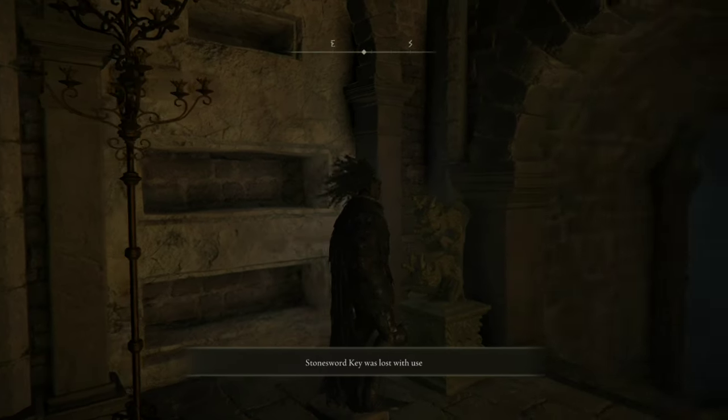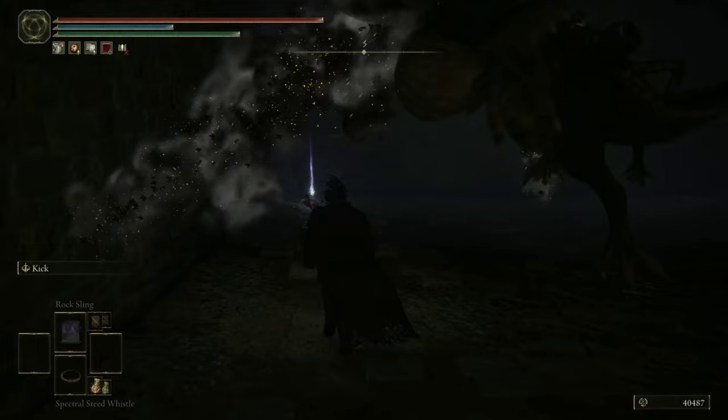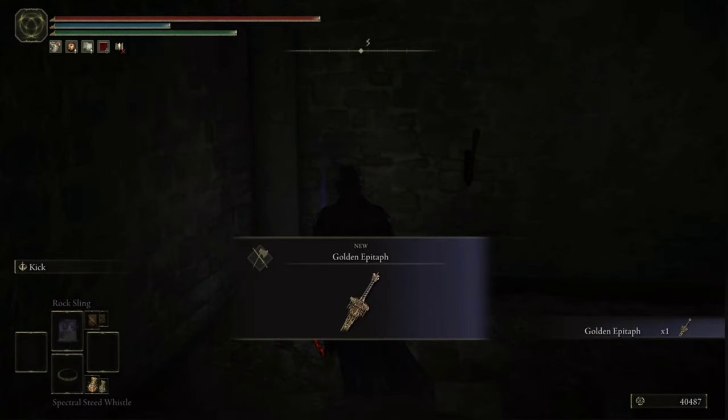Now be careful, there are two basilisks in here but you can run straight past them. In the corner of the room you will find the Golden Epitaph, which is the first of four items we'll be grabbing on our way to get the Tree Sentinel Armor Set.